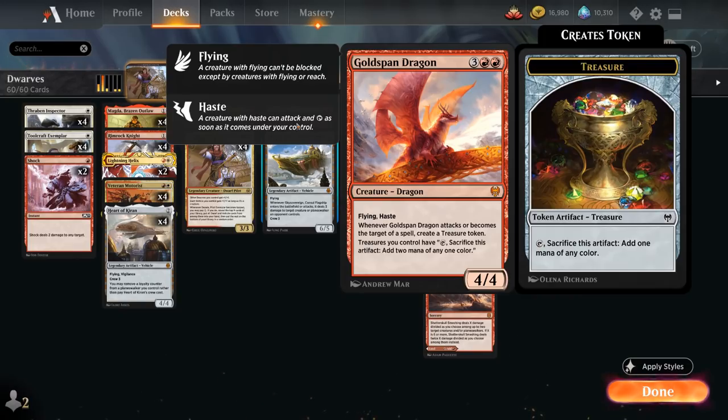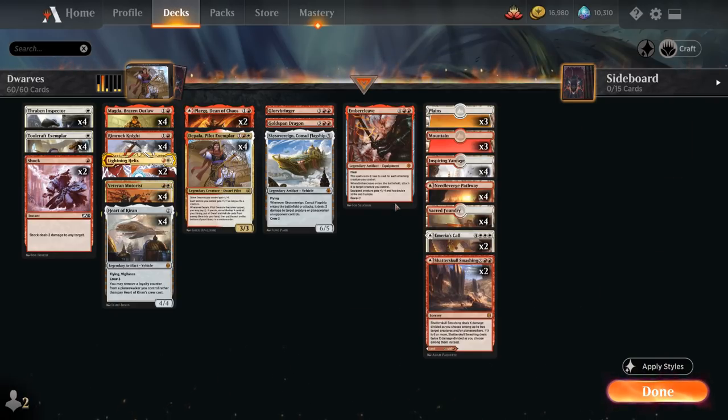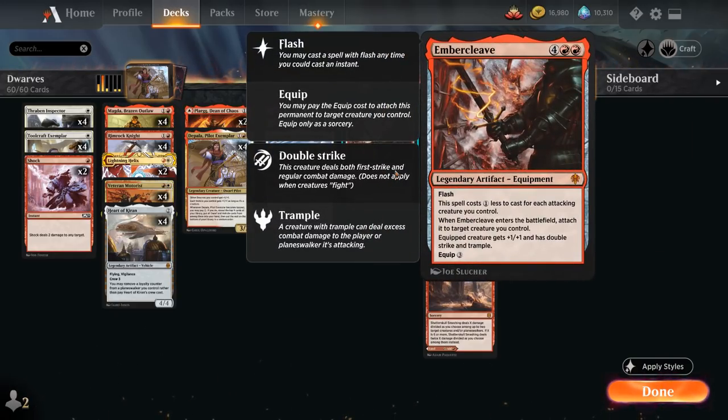We've got Goldspan Dragon, a 4/4 flying dragon with haste that makes a treasure token whenever it attacks or becomes a target of a spell, and we can sacrifice treasure tokens for two mana instead of just one. Then there's Sky Sovereign, Consul Flagship — a very powerful vehicle that deals three damage to a creature or planeswalker when it comes into play and when it attacks. It's a 6/5 flyer with a crew cost of just three.